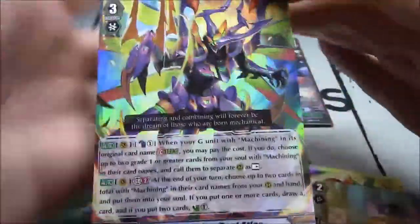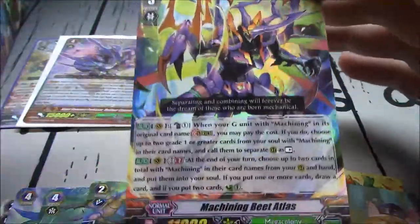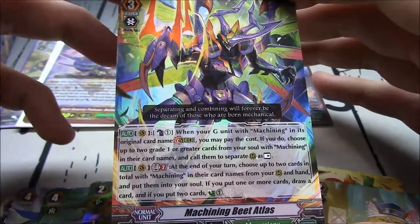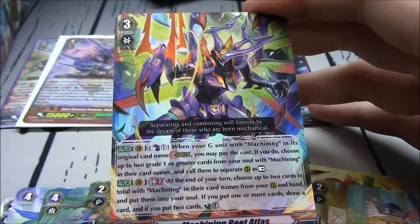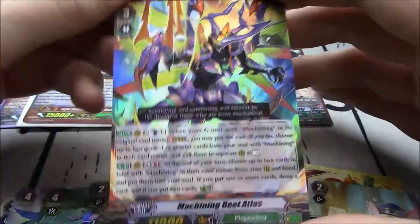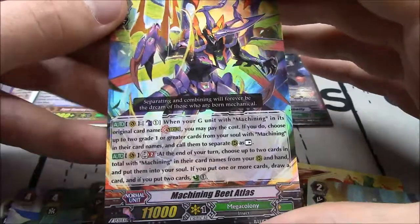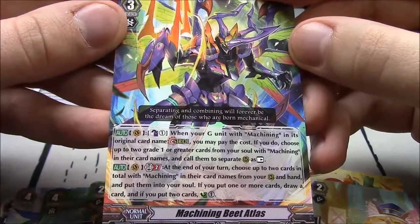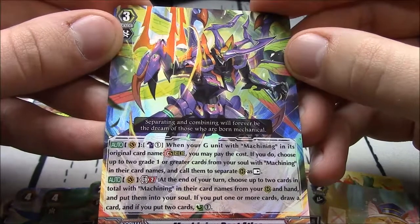Double R: Machining Beat Atlas — stride breaker for Machining. Counterblast 1 — when your G-unit with Machining in its original card name strides, you may pay the cost, choose up to 2 grade 1 or greater cards from your soul with Machining in their card name, and call them to separate rearguards at rest. GB2 — at the end of your turn, choose up to 2 cards total with Machining from your rearguard and hand, put them into your soul. If you put 1 or more cards, draw a card. If you put 2 cards, countercharge 1. Very nice.